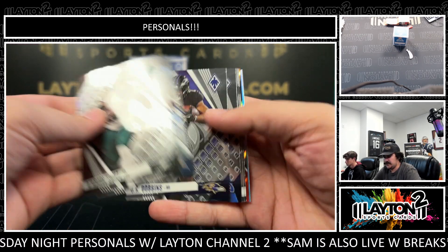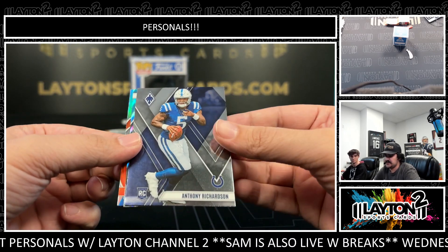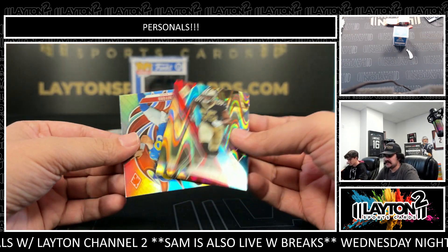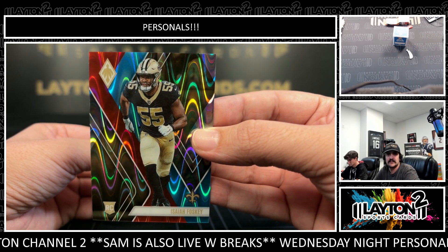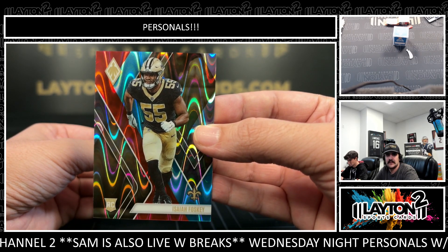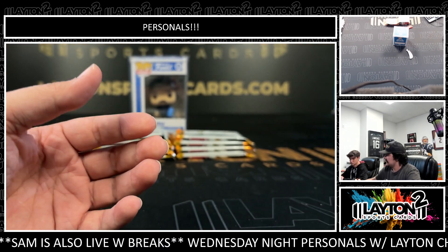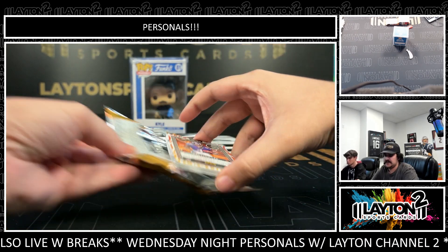There's the Andre Swift. Devon Weatherspoon and an Anthony Richardson rookie first pack, and an Isaiah Foskey — looks like the Fire and Ice numbered to 50, a rookie for the Saints on the Fire and Ice Ray Wave numbered to 50. And a Matt Stafford Flamethrowers — Flamethrowers start there on the Fire and Ice.